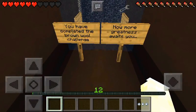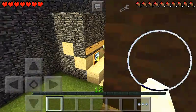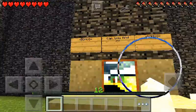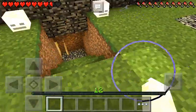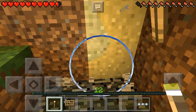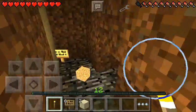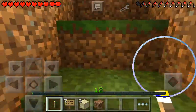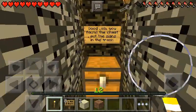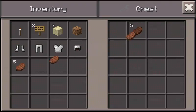It says, you have completed the brown wool challenge. Now, more greatness awaits you. I suppose there's parkour right there? I'm not sure. The door back here opened. Good job — you found the chest to put the signs in the trash. No way. Liars.